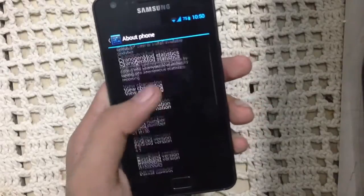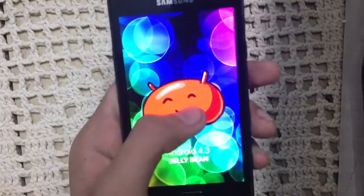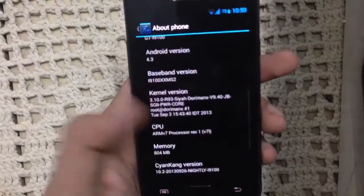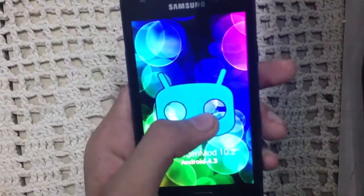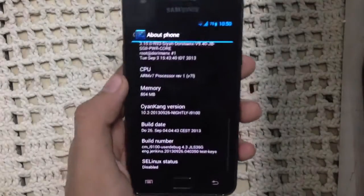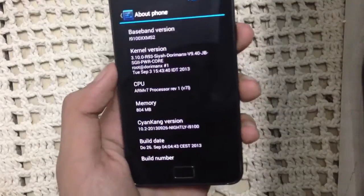Let me show you here in the Settings > About Phone. As you can see, we have Android 4.3 Jelly Bean. We have here the Siyah Kang ROM version — this is Siyah CM 10.2 Android 4.3. Let me just tell you the three things that I like about this ROM.